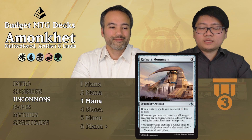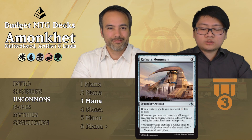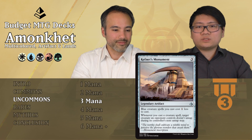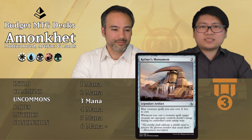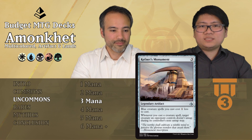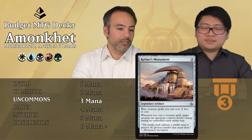Kefnet's Monument: also 3 mana, legendary artifact. Blue creature spells cost 1 less to cast, and when you cast a creature spell, target creature an opponent controls doesn't untap during their next untap step. That's pretty cool — it prevents untapping — but it doesn't tap the creature on its own. That's why it's Tier 3: it makes your blue creatures cheaper but the ability isn't relevant enough. If it would just tap something, that would be much better.